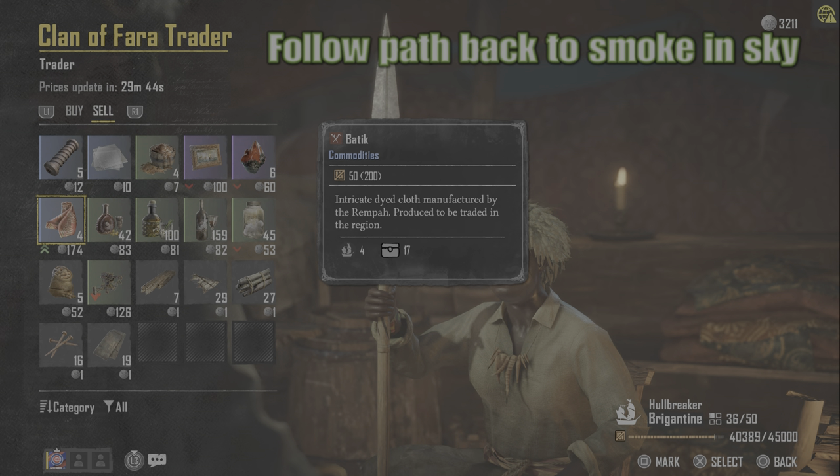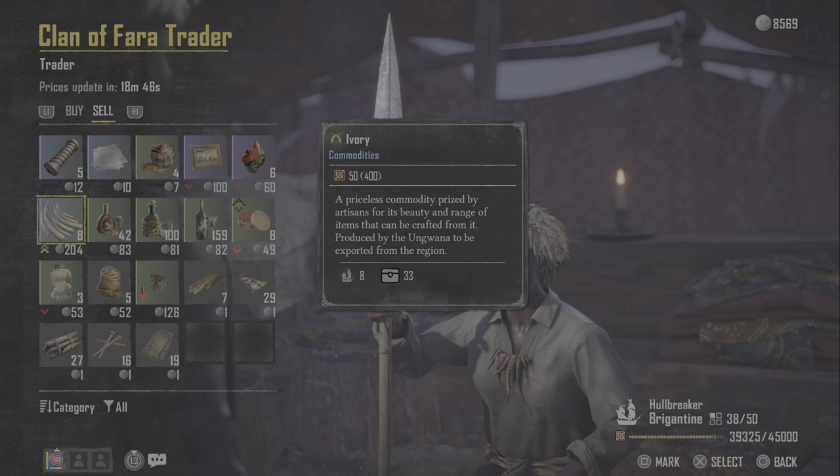Bay tick and ivory at Royal Burial — just follow the path back, go up the stairs, follow it to the left a little bit, and follow back. You'll see the smoke in the sky and there's hill of ivory and bay tick there for you.